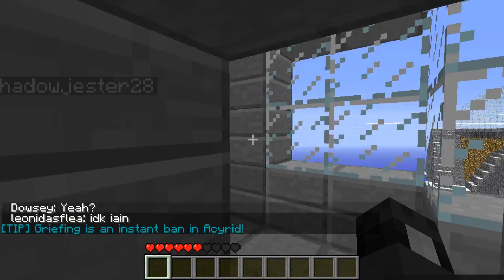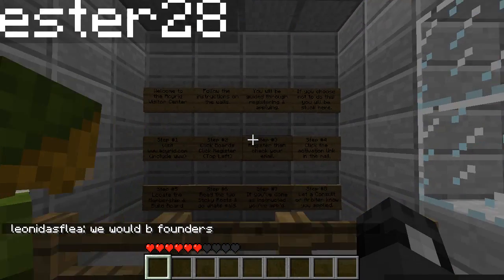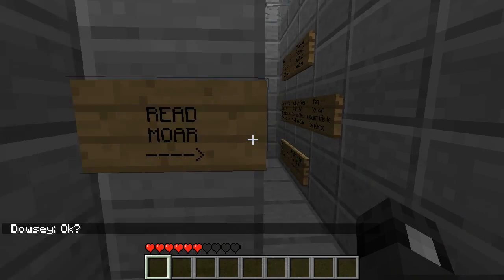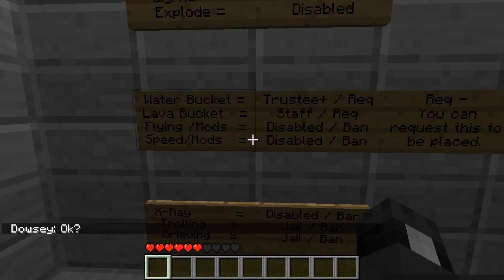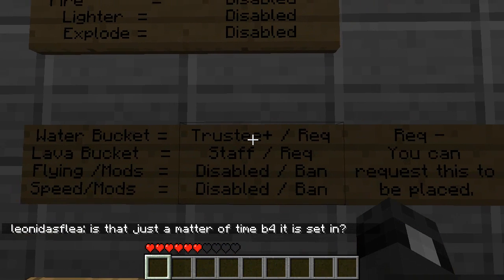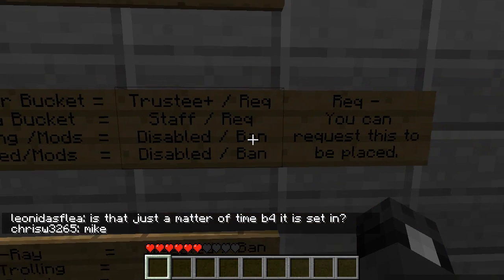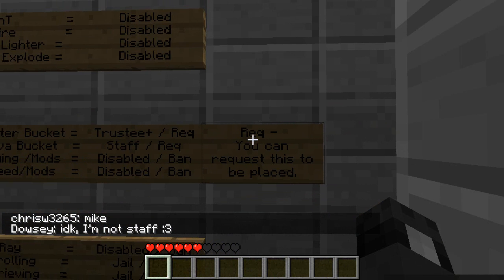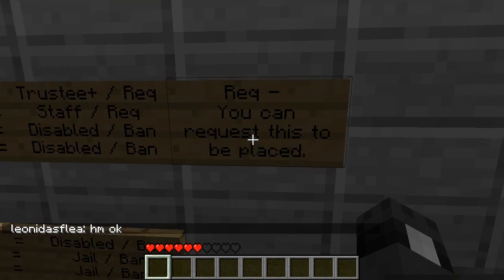So if you do happen to break a rule — which you shouldn't — they will hold you accountable. You cannot claim you did not know the rules because in order to play, it says to read the rules. TNT, fire, lighter, and explosions are all turned off. Water can only be placed by trustees. Lava can only be placed by staff. Fly mods and speed mods are both disabled — they're not allowed and are bannable. They have a program that warns them if you travel faster than normal or start flying, and they will monitor and ban you if caught.